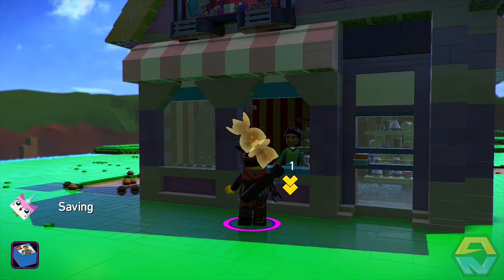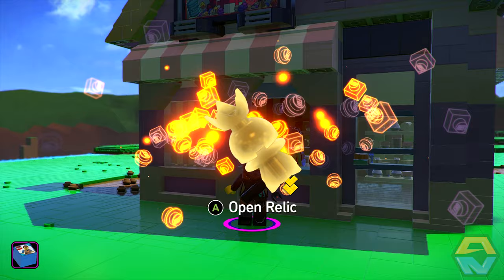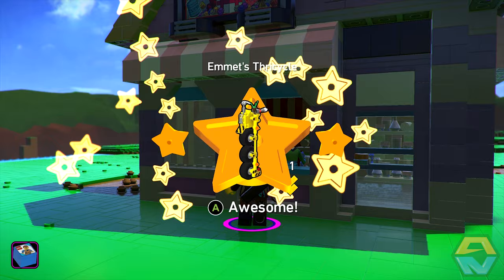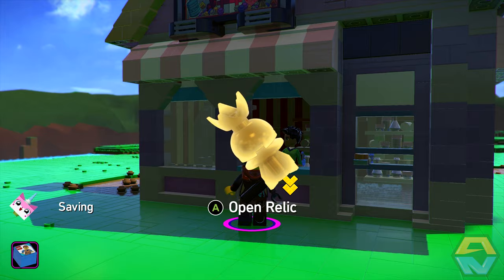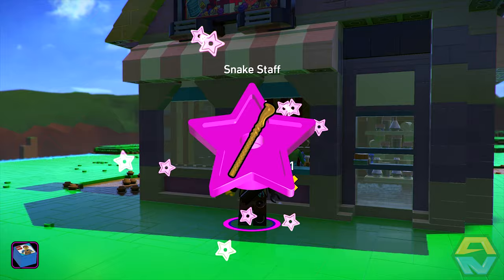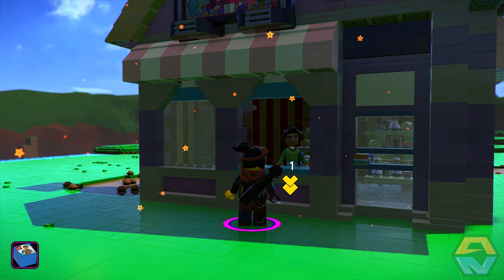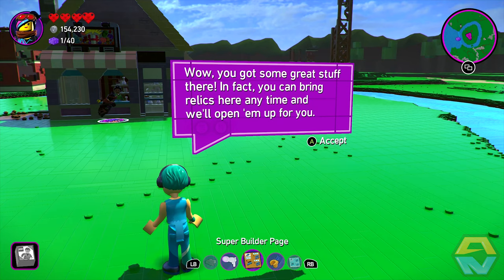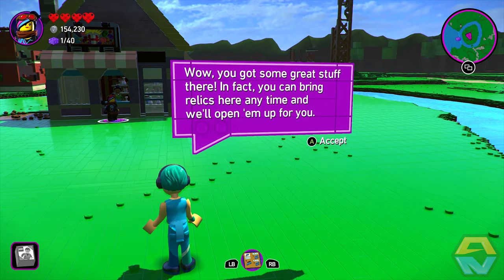Let's go have a look. Let's open up a mega relic. What is this — loot boxes! Oh, we got dynamite. Taco Tuesday man. Emmet's Thricycle! Let's open up another one. Snake Staff. Staccata. Cat Statue. Oh boy. All right, we're all out of them. Wow, you got some great stuff there. You can bring relics here anytime and we'll open them up for you. Well, thank you.